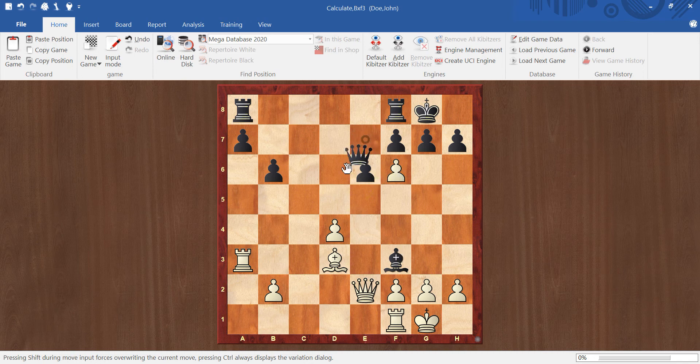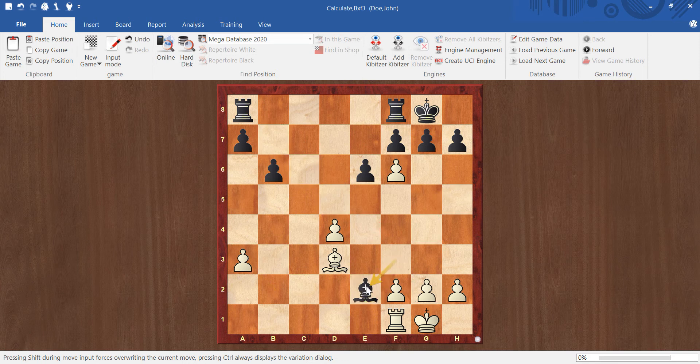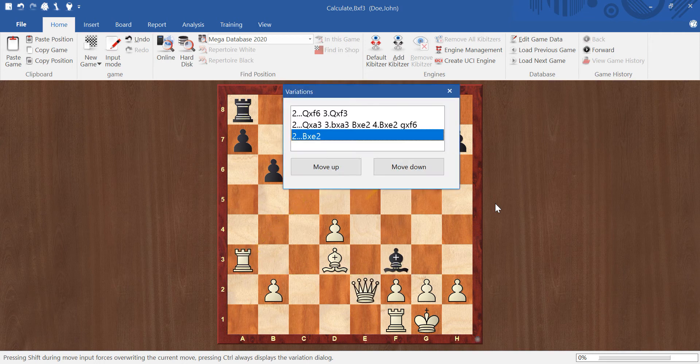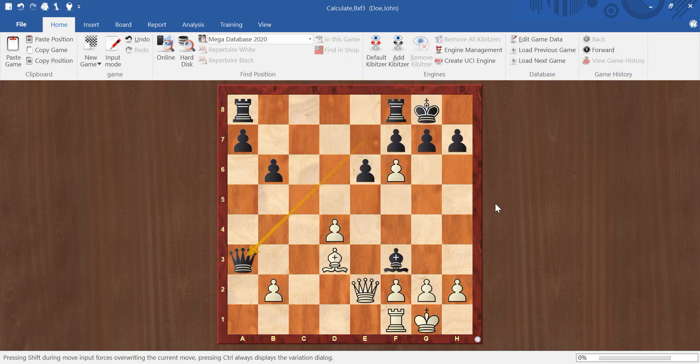The important move that had to be considered is queen takes a3. Black can give up his queen saying: if you take my queen, I have captured a rook for it, and now I can take your queen too. Look who is ahead in material - black has two rooks, white has a rook and bishop. So queen takes a3 is the key move that you have to see.